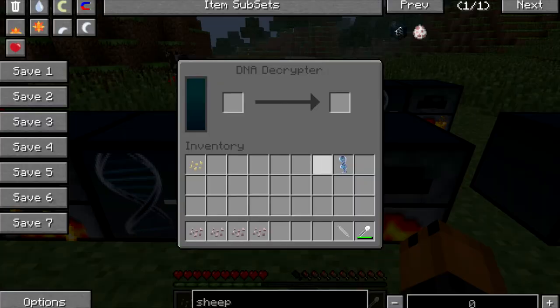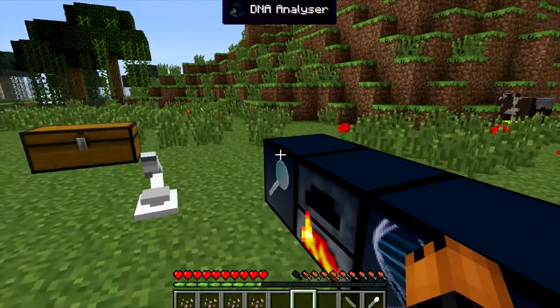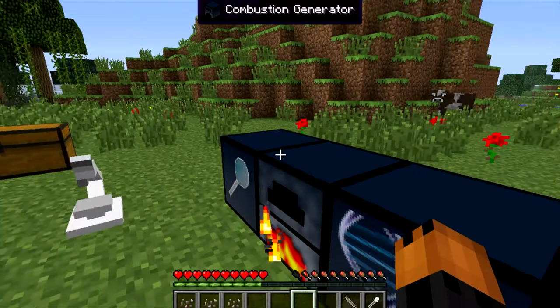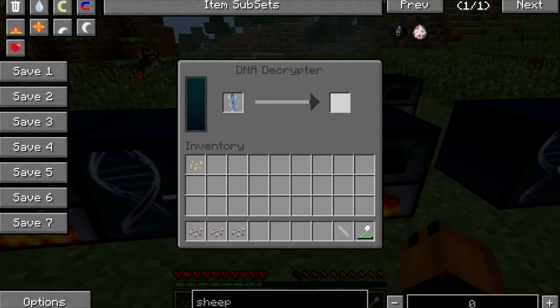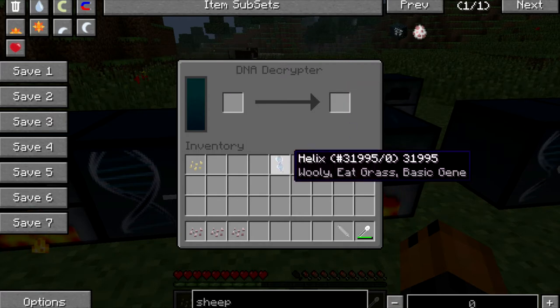So to decrypt it, we're going to use a decryptor, of course. It is going to go through this process. Let me actually get two to show you some of the other outcomes that could possibly happen. So when it's decrypted, it'll turn into something that we possibly could have. As you see, we have on this one: woolly, ecras, and basic gene. For some reason, the woolly and the infinite milk don't work — I don't know if it's a bug.